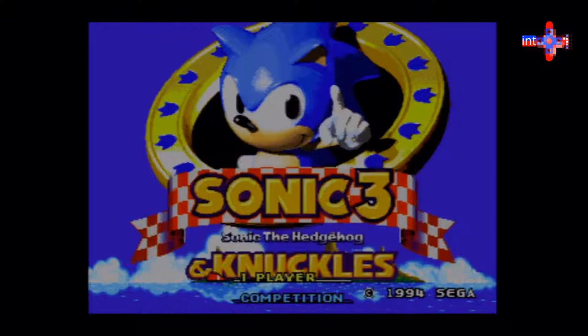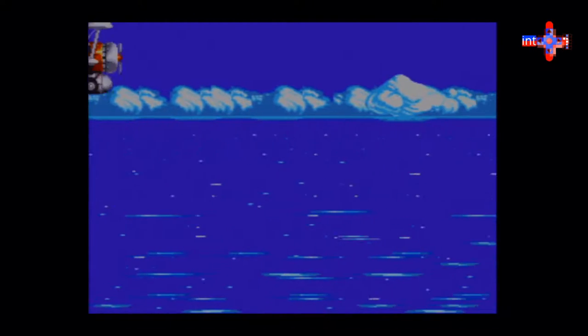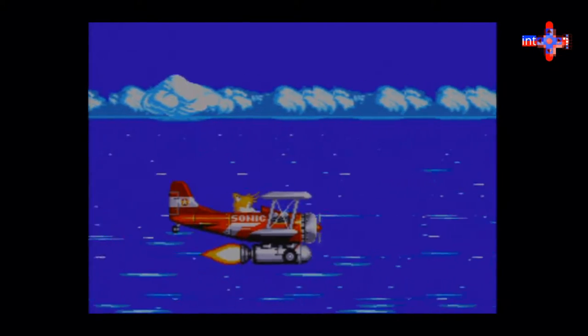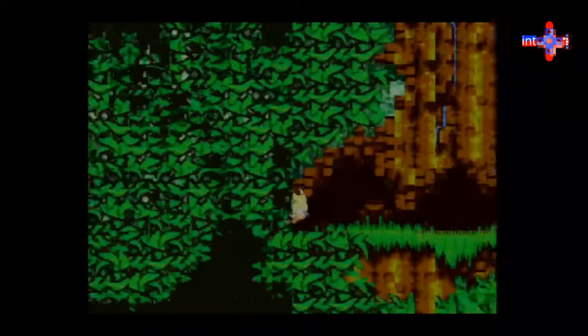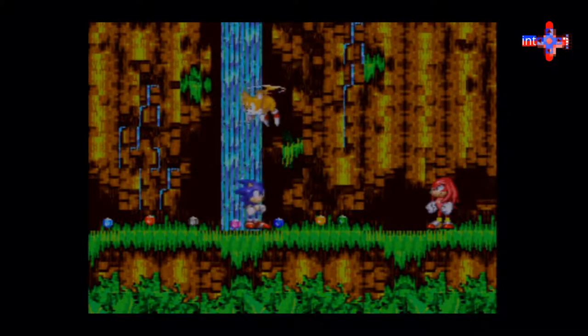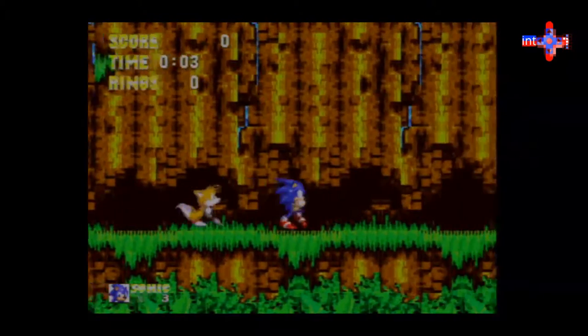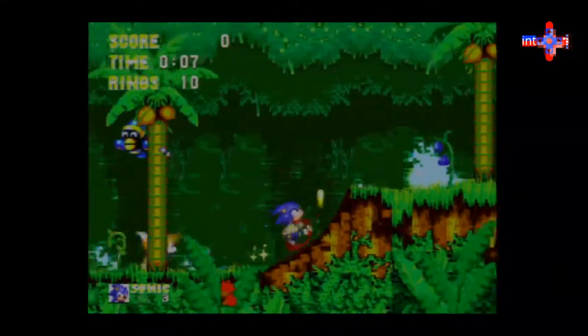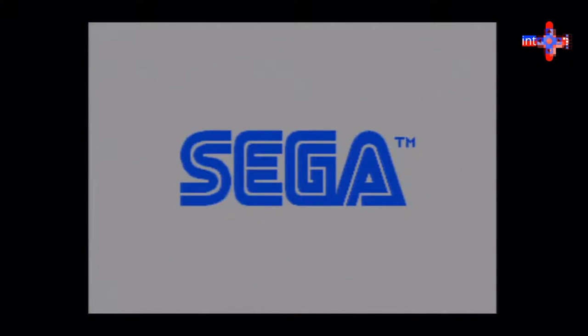Welcome back to the Int Plus One channel. We're going to play Sonic the Hedgehog 3 and Knuckles. This is a pretty popular game — one of the best visually on the Sega Genesis. What made it unique was the way the Sonic and Knuckles cartridge would interface with Sonic 3 and Sonic 2. Playing it with Sonic 3, you go through all the Sonic 3 levels, and then it continues on to the Sonic and Knuckles levels, effectively doubling the game.